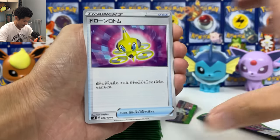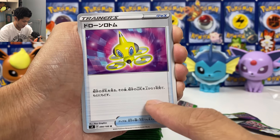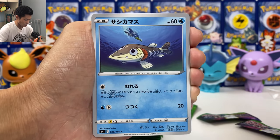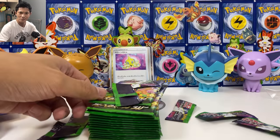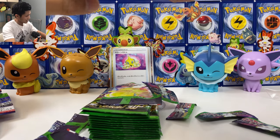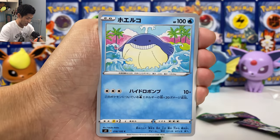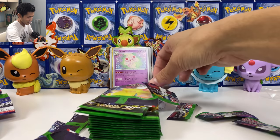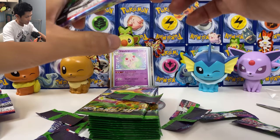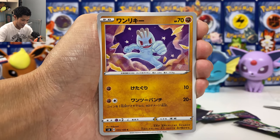We got Drone Rotom — you can look at the top card on your deck, and also look at your opponent's hand. My neighbor's doing some decoration next door, that's why there's some hammering noise. But that won't affect us because my pull rate is off the chart right now. We got another Alcremie. I wouldn't be surprised if I can pull another full art — we have a gold card to start things off, this set is insane. Imagine when it comes out in English.